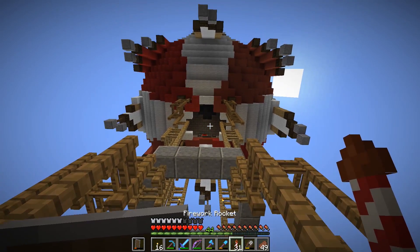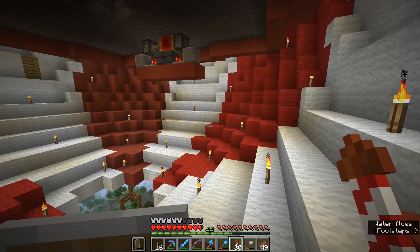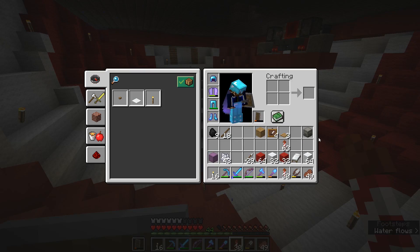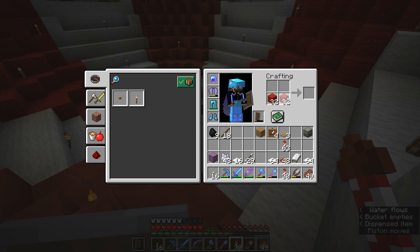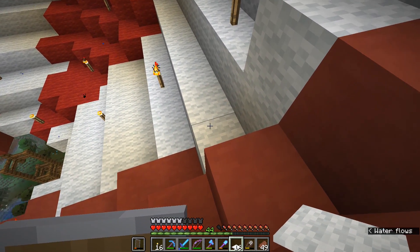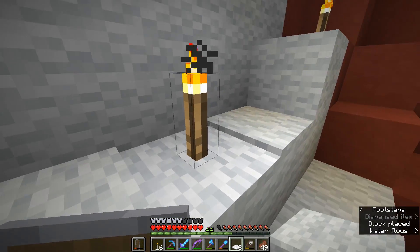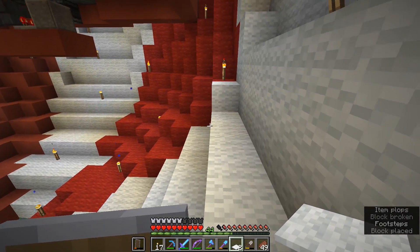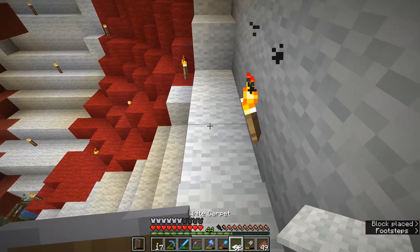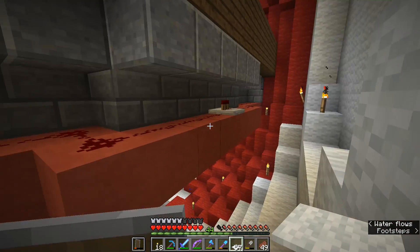As I was saying in the last episode, I was having a bit of trouble lighting up the area inside this balloon. Today we're going to remedy that with a solution a lot of people suggested in the comments: to cover the insides with carpet. Carpet is a wonderful thing because it's a block that takes up a small amount of space, much like a slab does, and it can actually prevent mobs from spawning because they need a full block in which to spawn.